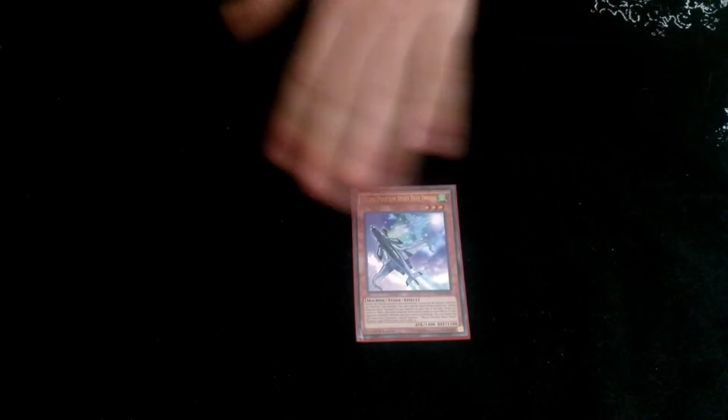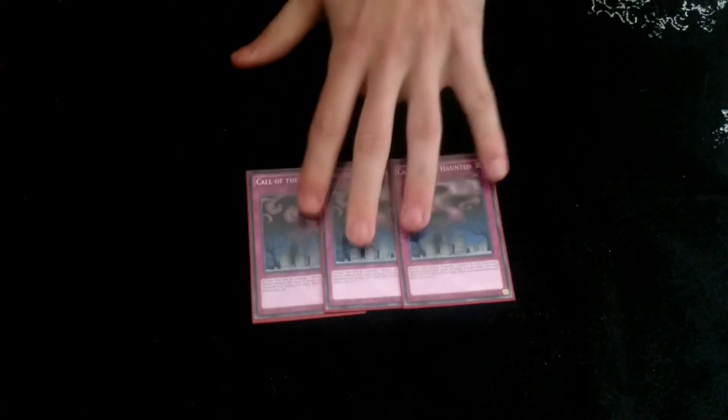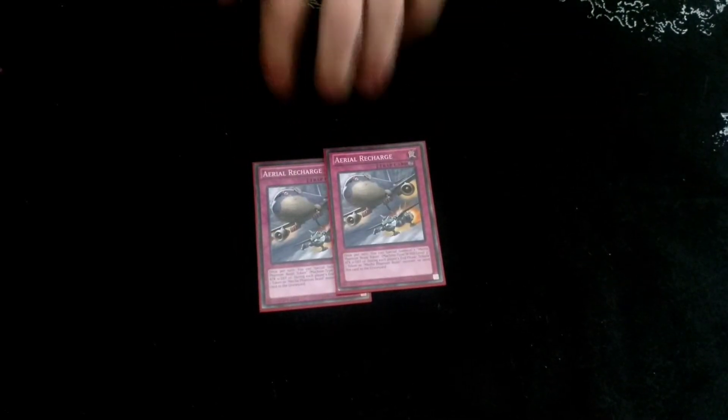We only play one Blue Impala, just because the Synchro Summoning in this deck is actually pretty good. Now for the Traps, we run three Call of the Haunted — I want this to be back to Quick-Play format, but I don't have those at the moment. Two Aerial Recharge, just to get your tokens really, really well, good speed as well.